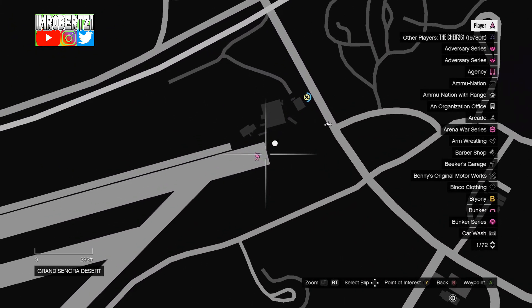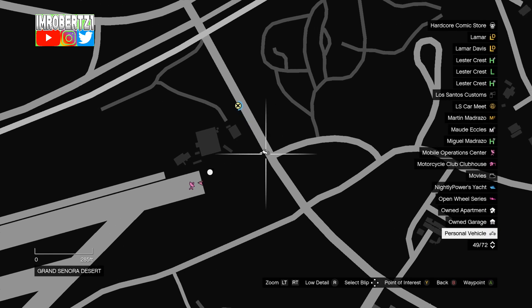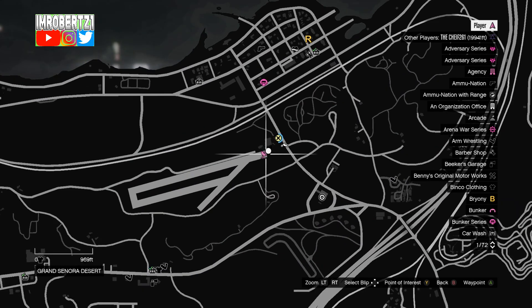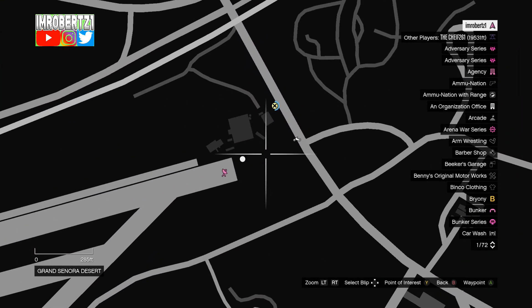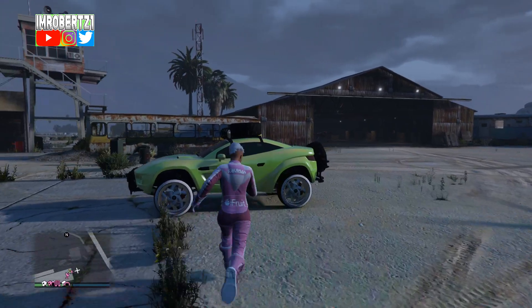Now this is important: return your MK2 Oppressor to storage, then call a vehicle you don't mind losing. Now get inside of your friend's vehicle that's parked behind his Mobile Operations Center.